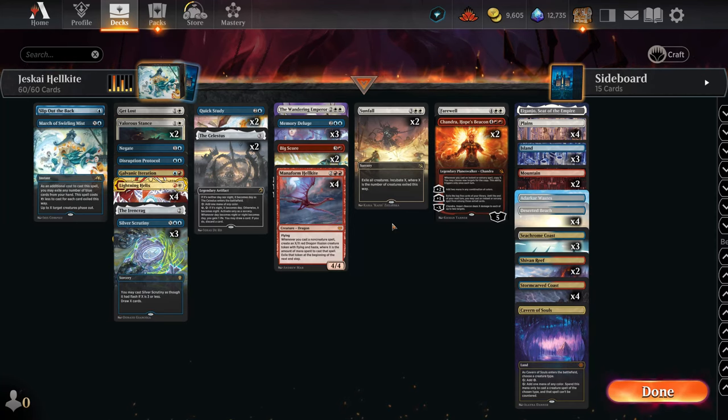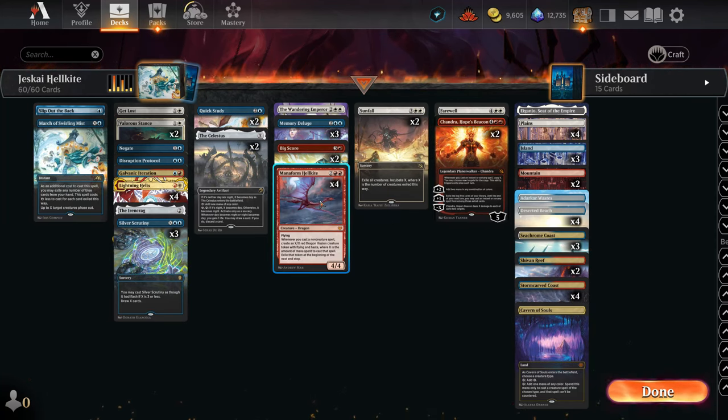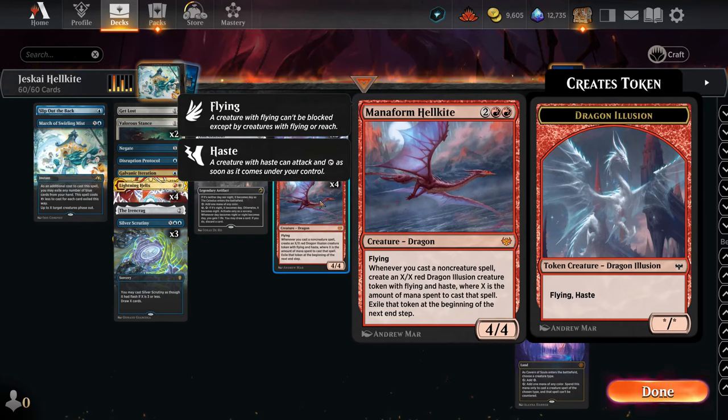Hello everyone, it's Love here and today we are playing Jeskai, but with a very different version because the main engine for the deck is Manaform Hellkite - a card that was used for some time and right now you don't see it anywhere, but it is extremely explosive and you will see it in the games.